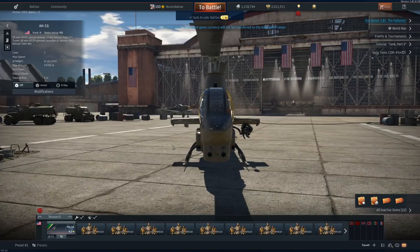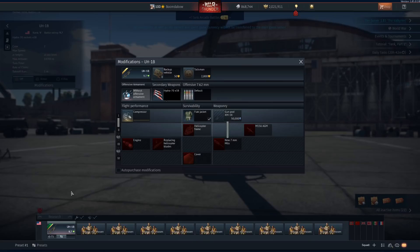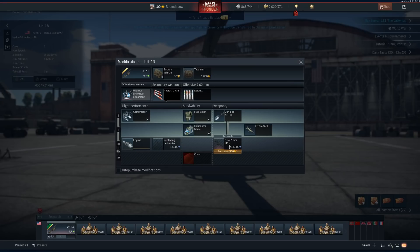And then now we're on to the Huey, the UH-1B. Right from the start, we can see the Hydras on either side. Going into modifications — yeah, we got some other things in here. We'll have a gun pod ability, and then it looks like new 7-millimeters to fit those gun pods. And then we have a M156 AGM.